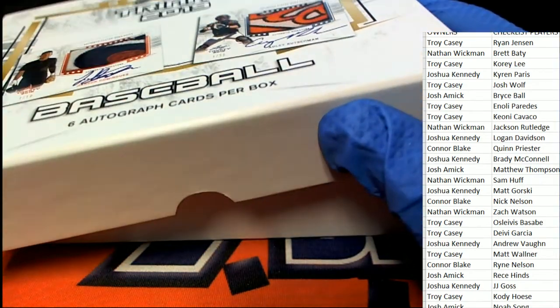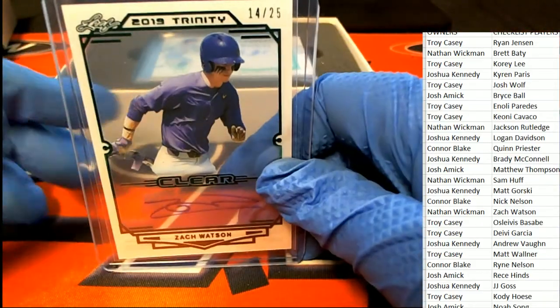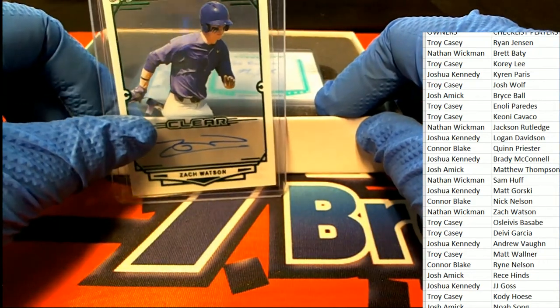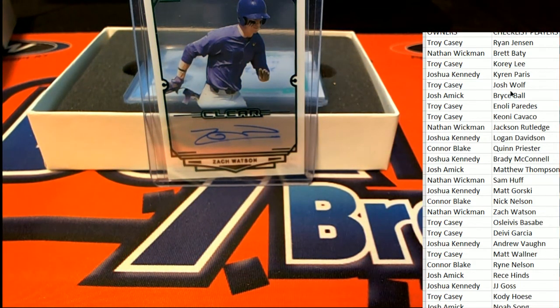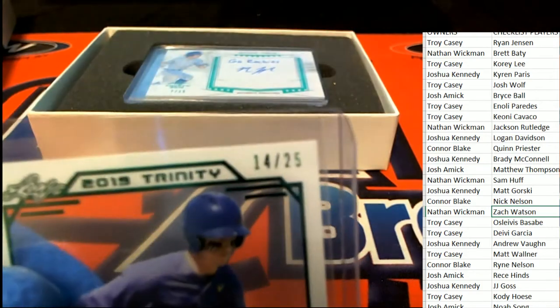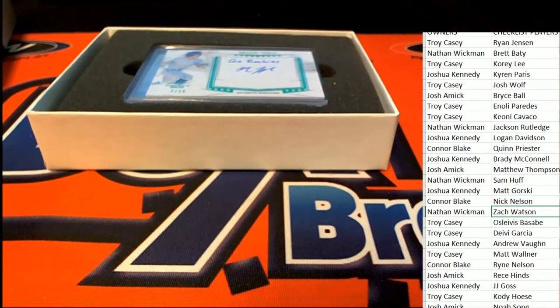Trinity baseball, here we go! The first hit is a green clear — Zach Watson, 14 of 25. Zach Watson — who's got Watson? It's Nathan W with the first hit out of the break. Nice parallel, 14 of 25 clear Zach Watson auto. Nathan is the first hit out of the break.